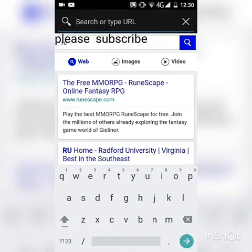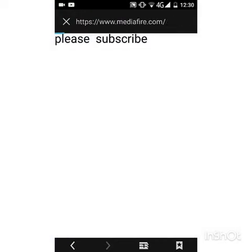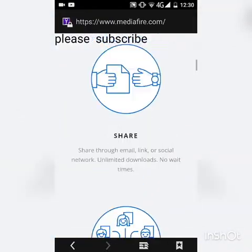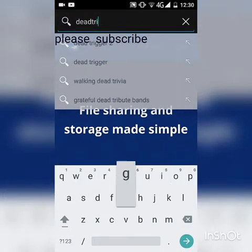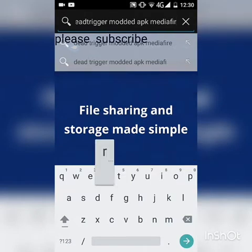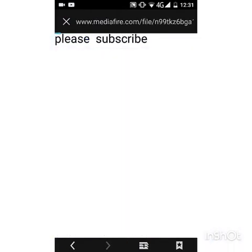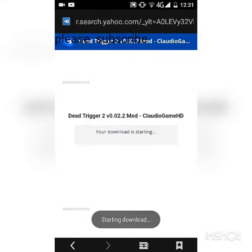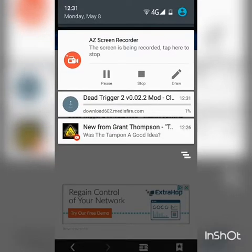I'm going to show you some websites — things that you can download the games through — which is MediaFire, which is a pretty good website. It's the easiest download ever. I literally just go to where it says download and it starts downloading. So I'm going to go ahead and do Dead Trigger. MediaFire — one click download, literally the best, easiest download ever. And it's just started to download there, as you can see. It works.